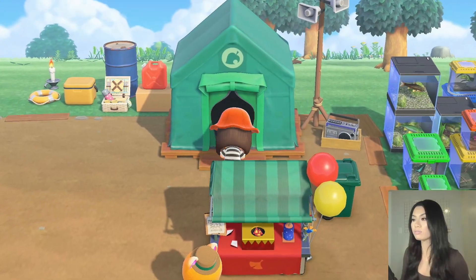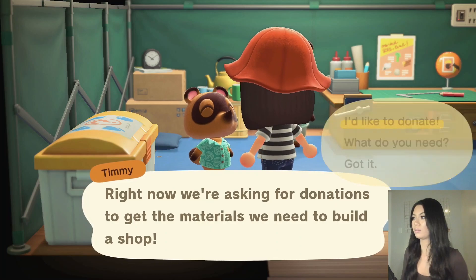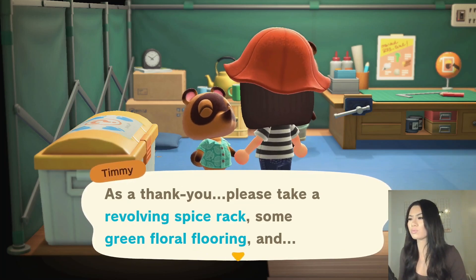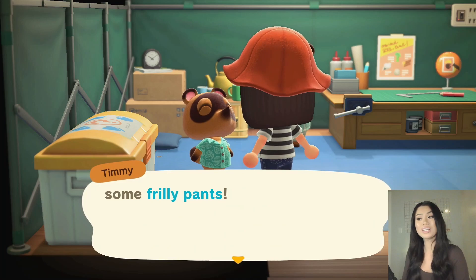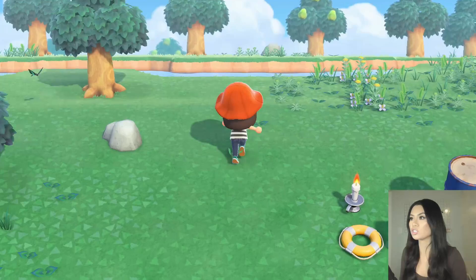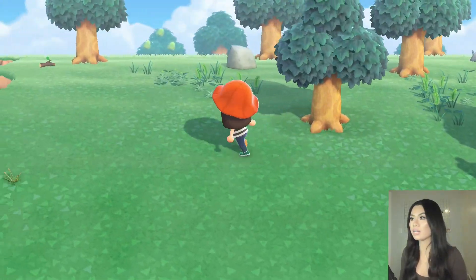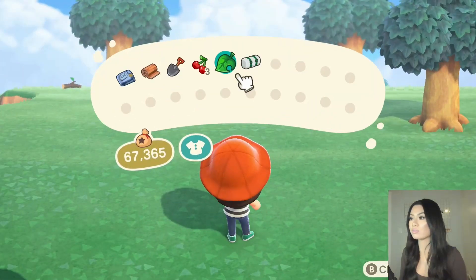Let's go drop this stuff off to Timmy here about building a shop, and then we'll donate. All these are for you. Perfect — so we're able to start the shop now. We also got a gift: a revolving spice rack, some green floral flooring, and some frilly pants — actually pretty nice items. So now let's go pick our spot for the shop. I actually want the shop to be a little bit further back there, but we can't get over there right now because we don't have a vaulting pole. I'm thinking we should just put it beside resident services — let's put it in this open area right here for now.